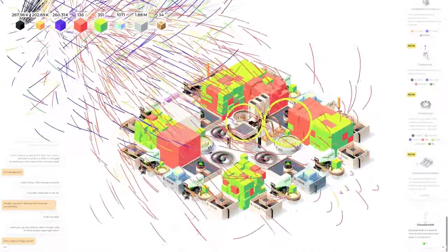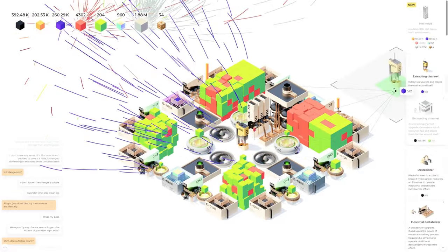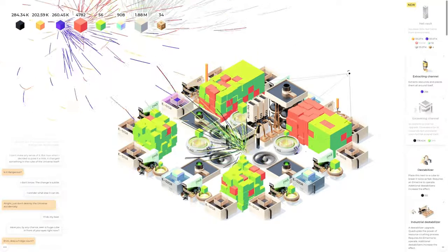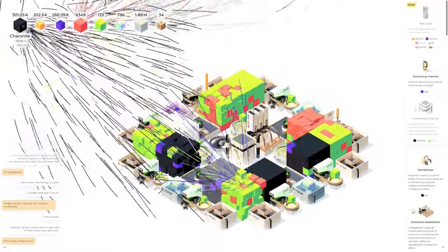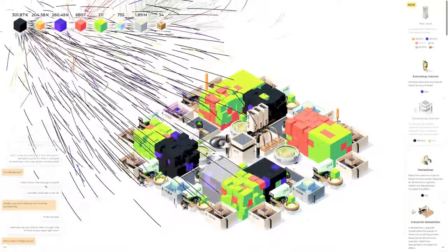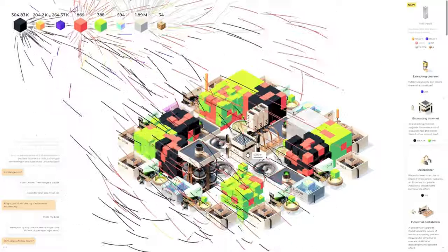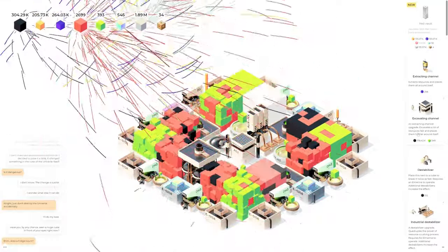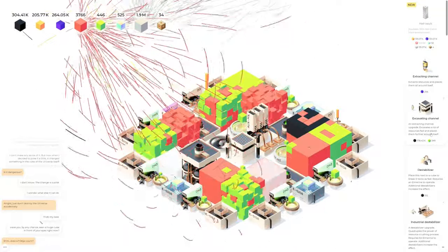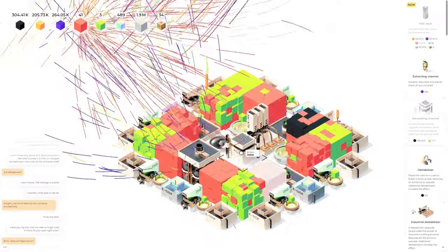We're gonna go ahead and pull this up, replace it, do that. Then get an extracting channel and an excavating channel right there — that's going to restart us at zero and give us some stuff. There we go — we got a little increase in numbers. We'll start getting more yellow, more red again — that'll help a lot. Wow, we already went through the black phase and now we're into the red phase. It executes a lot of resources fast and places them further around itself — are we mining those blocks that quick? That's insane!